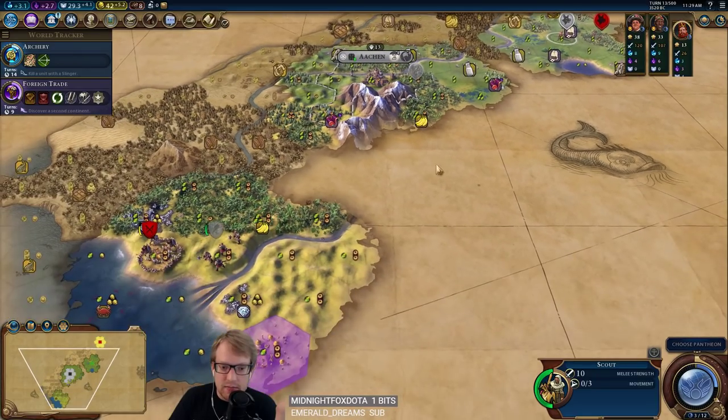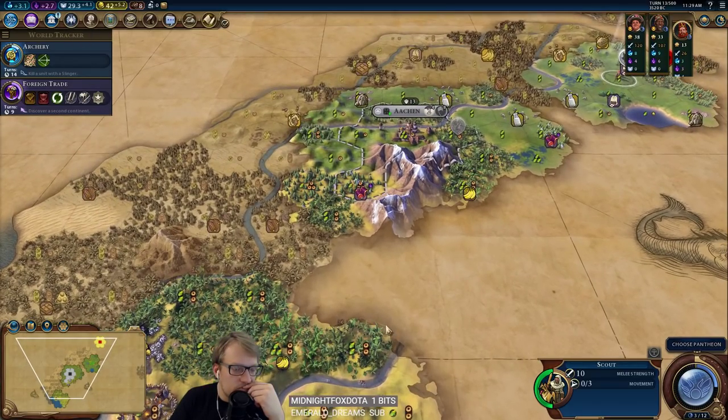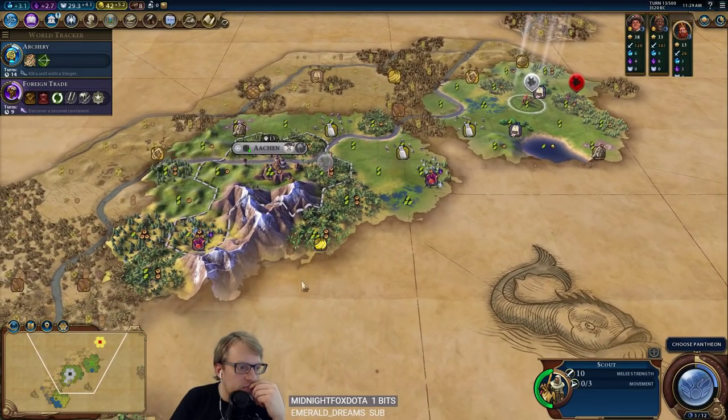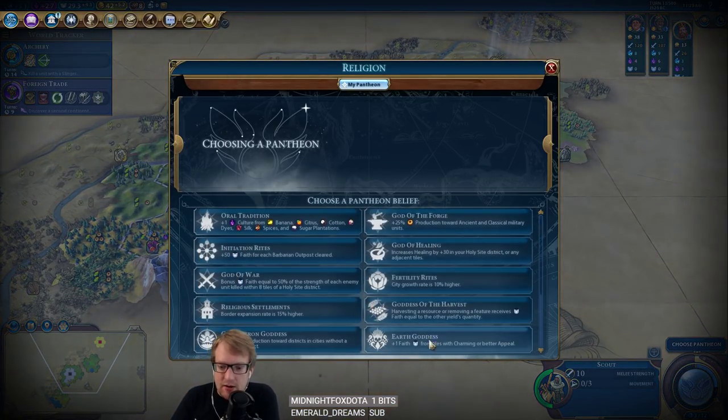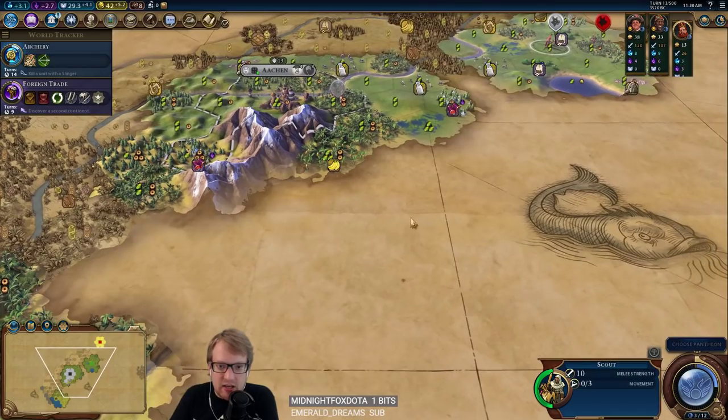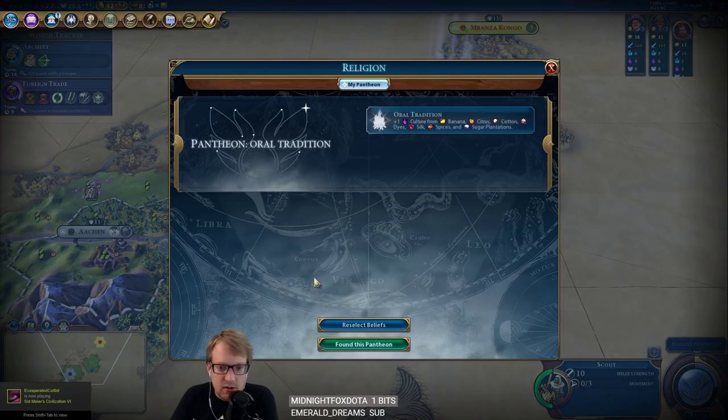The one after that maybe. I plan on settling at least one of the silk. Now that I'm thinking about it, I don't think Earth Goddess is all that good. We're going to have mines — we're going to have crummy appeal in most of our cities. So I don't think we're going to get as much out of Earth Goddess. We're going to want mines and we're not going to be sorry about it because we're going to be a production powerhouse. So Earth Goddess is out. I'm between Harvest — because that'd be a lot of faith — and oral tradition. I think it's oral tradition. Having extra culture, getting to policies, getting to governments is going to outweigh the benefit of the other options. Oral tradition it is.